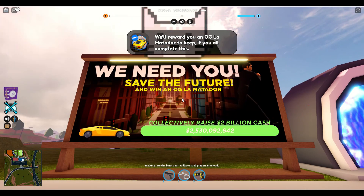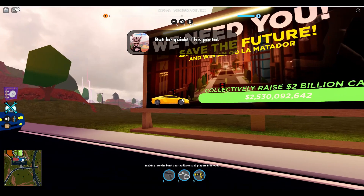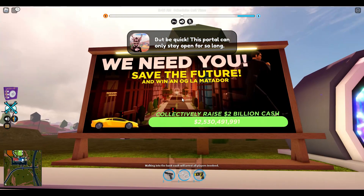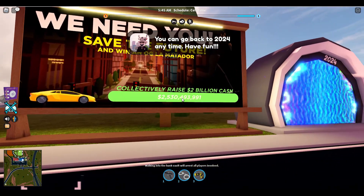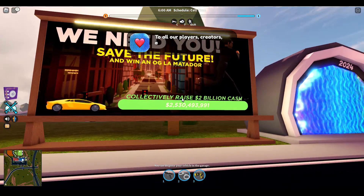As you can see, this sign here says 'We Need You' and shows a picture of the CEO running away. We can also see the present day Jailbreak map, and we have already hit 2 billion cash in this event.